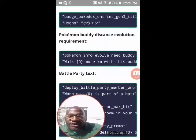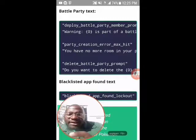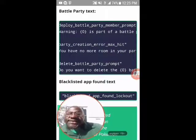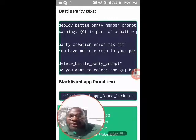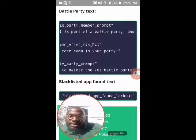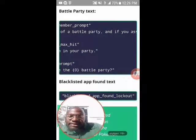Here's battle party text: deploy_battle_party_member_prompt - 'Warning: zero is part of a battle party, and if you assign it to a gym it will be removed from the party.' So if you assign any battle party Pokemon to the gym, it will be removed from your battle party. It also says: party_creation_error_max_hit - 'You have no more room in your party,' and delete_battle_party_prompt - 'Do you want to delete the zero battle party?'